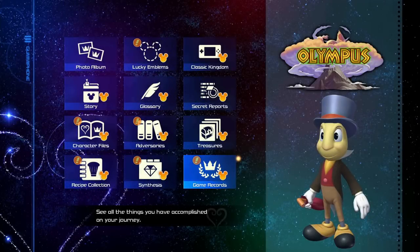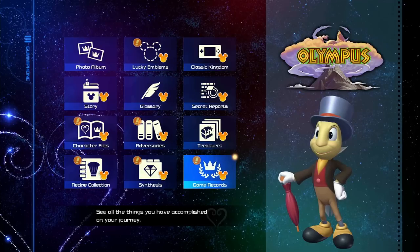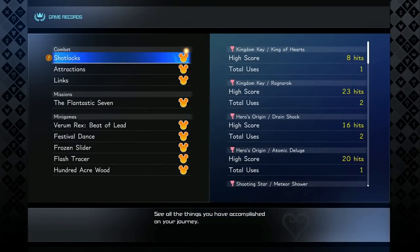Hey guys, welcome back to a brand new video. In today's Kingdom Hearts 3 video guide, we're going to be explaining every game record in the game. This will get you the 'One for Books' achievement or trophy. In your game, if you haven't completed the game record section, you won't have a complete list, because you don't actually have to beat records — you just simply have to get a high score, even if it's just killing one enemy.